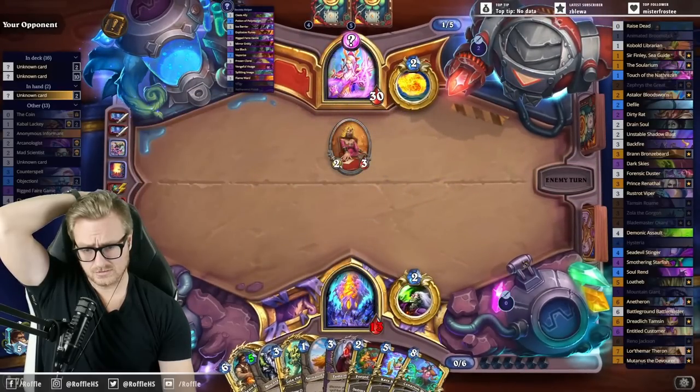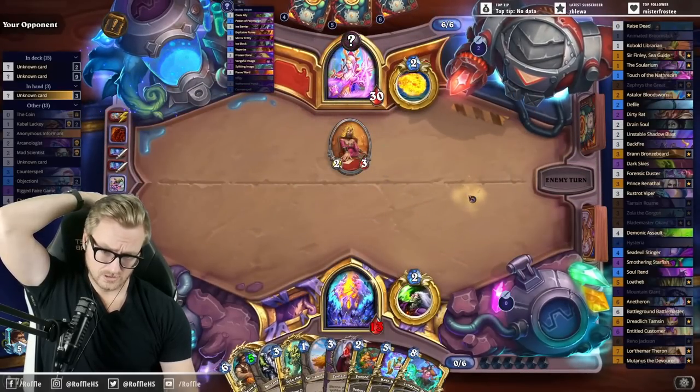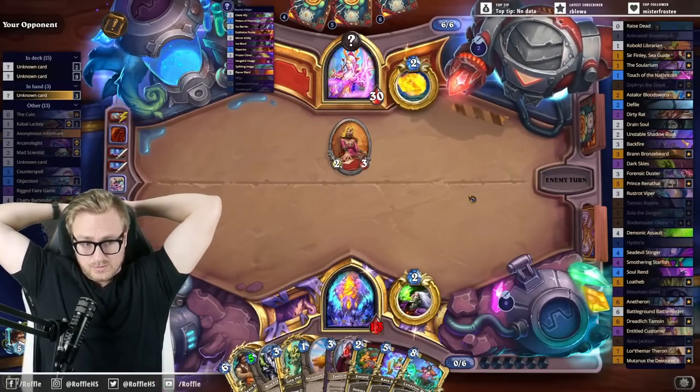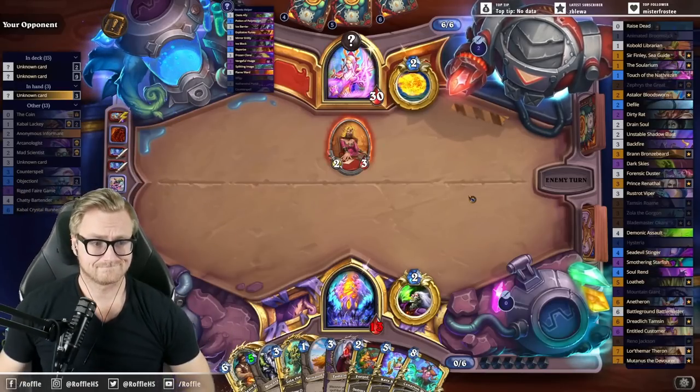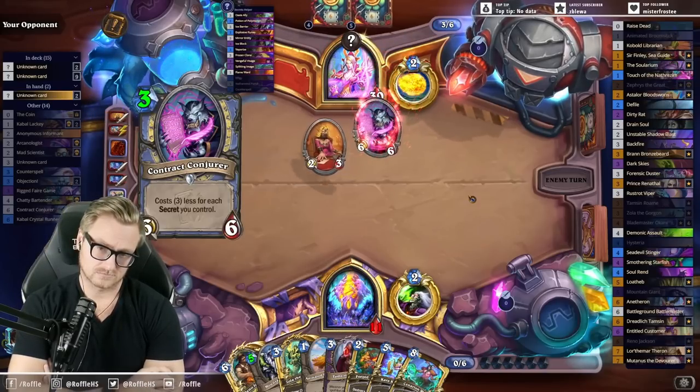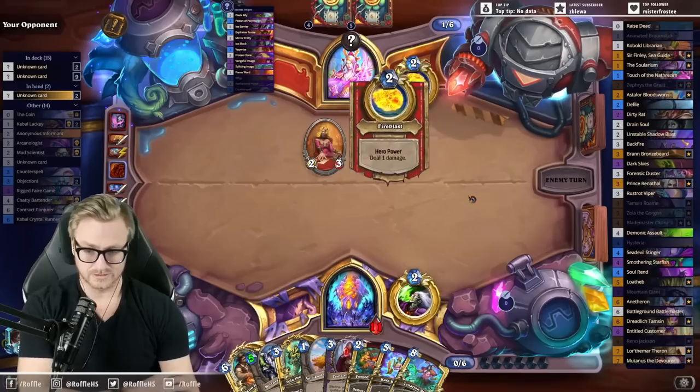That's the second objection — Reno is safe next turn. Can go Reno Broom to clean up the board as well, or at least attempt to.